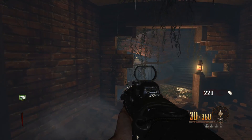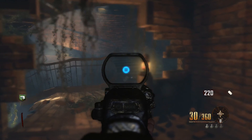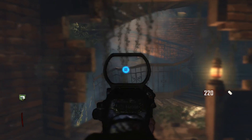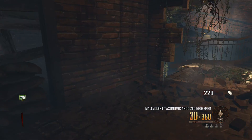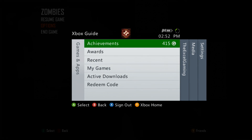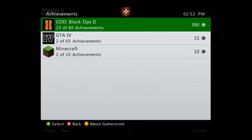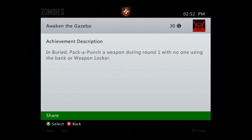Thanks for watching. This has been a great tutorial. Hope you've followed me all the way through, but if not, rewind the video and you guys can do it — simple. I'll just show you the achievement now as I'm in solo. 'Awaken the Gazebo' — embargoed pack punch a weapon during round one with no one using the weapon, the bank, or weapon locker.